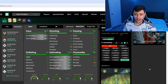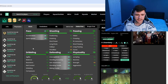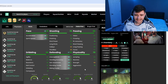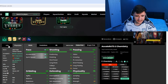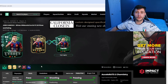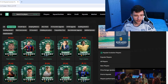Cancello also has 84 defending and 75 physical. The top community-voted chemistry style is shadow at 60%, giving him 91 pace with 96 acceleration and 87 sprint speed, plus 91 defending: 93 interceptions, 87 defensive awareness, 95 stand tackle, and 95 slide tackle. With five star skill moves and five star weak foot, if you have this informed card untradeable or in your club, you're set for a fullback for the rest of FC24.